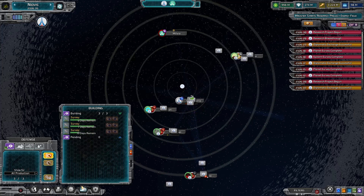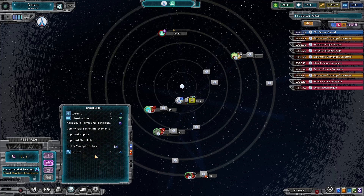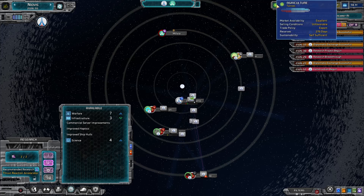Energy field generator — okay, yeah, that's shields. So now we're getting a whole bunch of these things going in. We're actually going down on agriculture, so let's go ahead and get agricultural techniques and then stellar mining facilities, which will be useful. It looks like our bottleneck is going to be agriculture now.